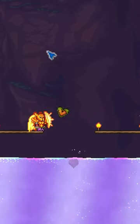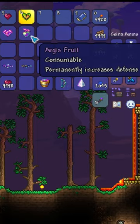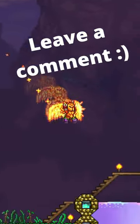Dropping life crystals and life fruits into Shimmer gives you items which permanently increase your defense and life regen. Leave a comment if you think I've missed anything, and leave a like if you enjoyed.